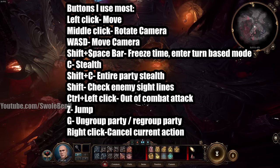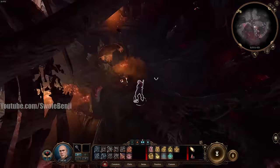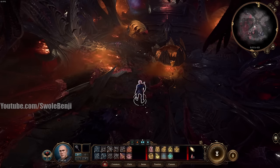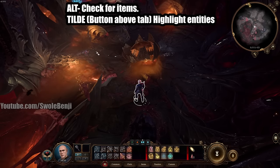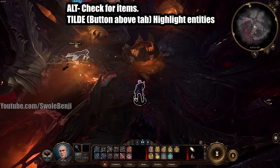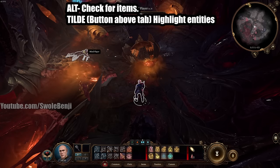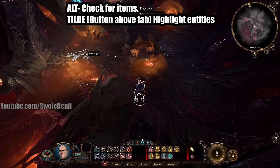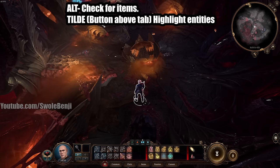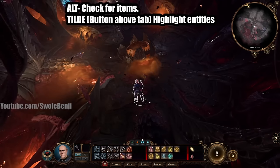Right-click cancels the current action or animation. The Alt button checks for lootable items — hold it down and you can see highlighted lootable objects. The tilde or grave key (above Tab, to the left of 1) highlights entities: you are white, neutral enemies are yellow, and hostile enemies are red. You can see that through walls if you've explored the area.